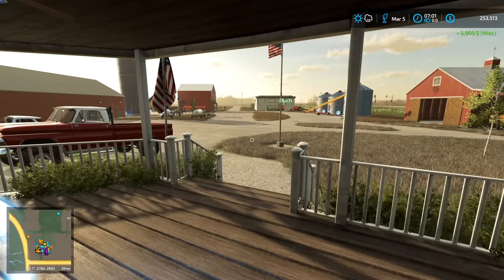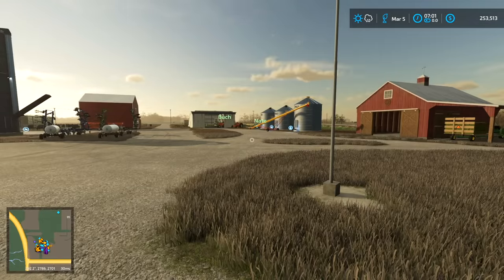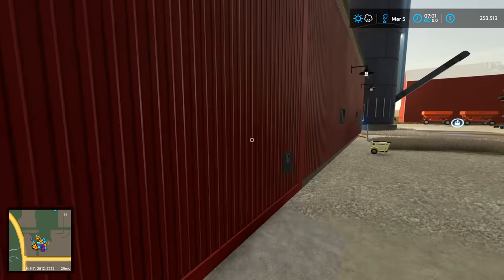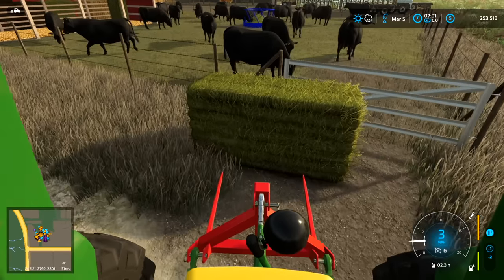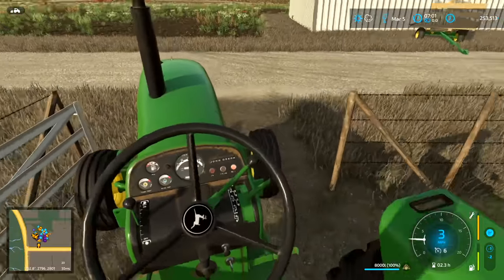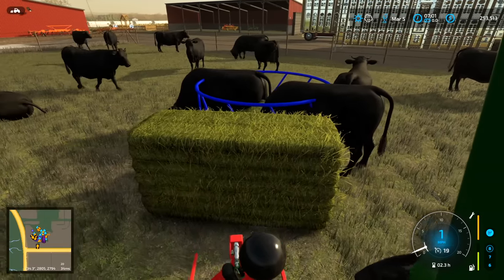It's spring time now. Buck and Nate — Johnny Bros Farms — got paid for custom anhydrous work in November and December, but now it's time to do our own ground. We still have the co-op anhydrous bars, so they're gonna get applying. I have to feed the cows first — basically four months went by just like that. I gotta do chores quick, then I'll help Buck and Nate get some anhydrous put on. We'll get the hay in and get the cattle fed.